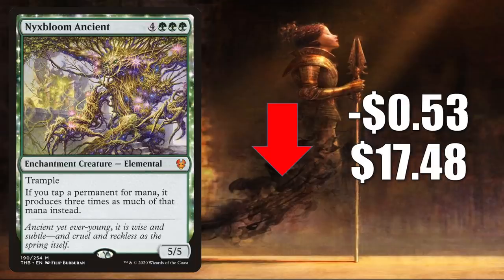Number 5 is Nyxbloom Ancient. This has been a very popular Commander card ever since it was released. It was going up last week but retracts a little this week, down $0.53 to $17.48. It is seeing even more play in Commander, most notably in Zurelock of Scorched Thrash builds.